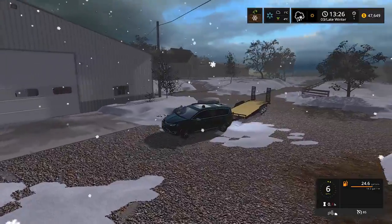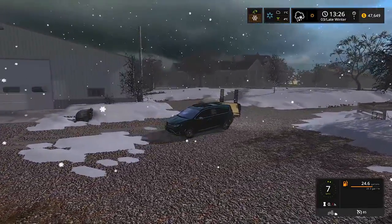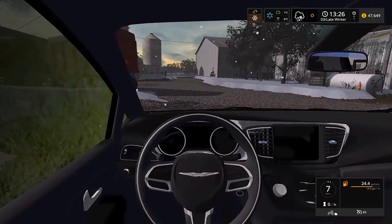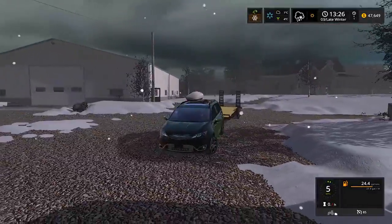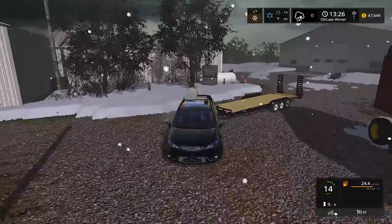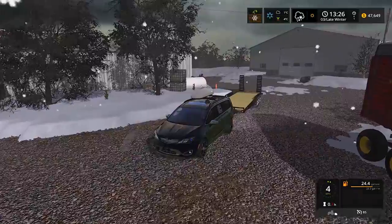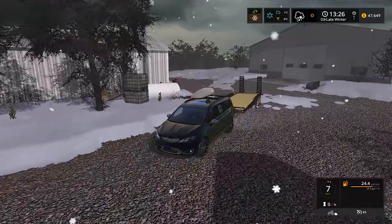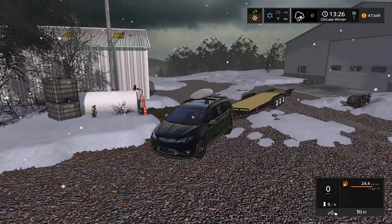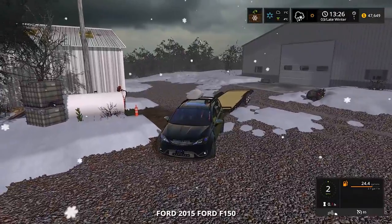I gotta situate this a little bit — it doesn't have tow mirrors so it's gonna be a little tough getting situated. The interior is not fully done on this minivan yet. I'm thinking I want to back up towards the shed here, and then we actually gotta do something. We can't just keep messing around on this farm — we gotta keep putting in work, but it's kind of fun sometimes to mess around a little bit.